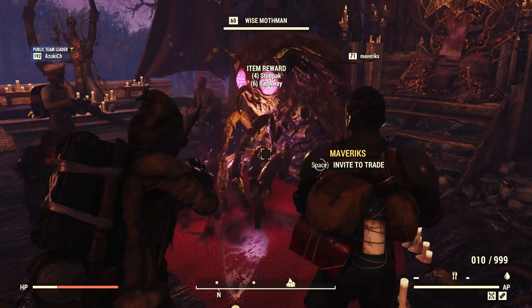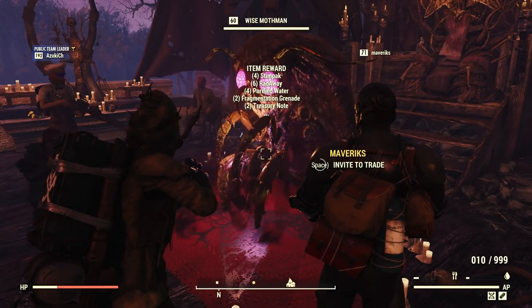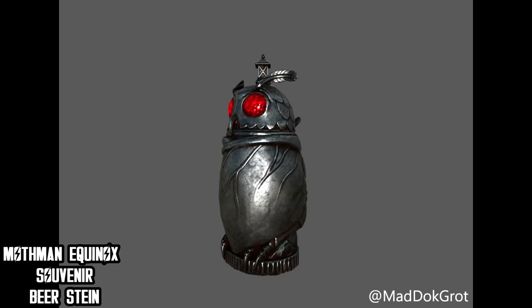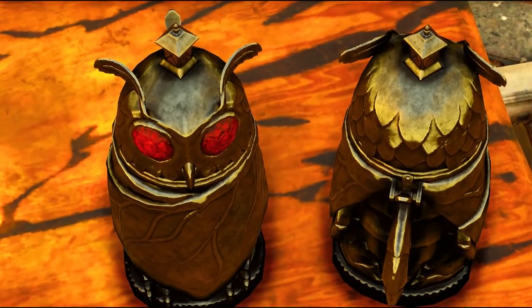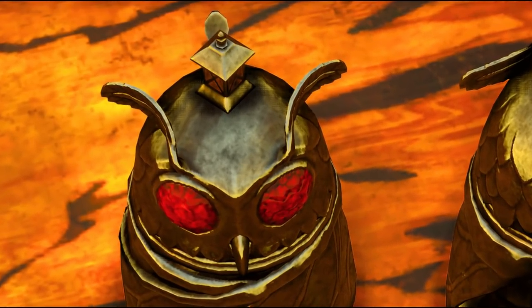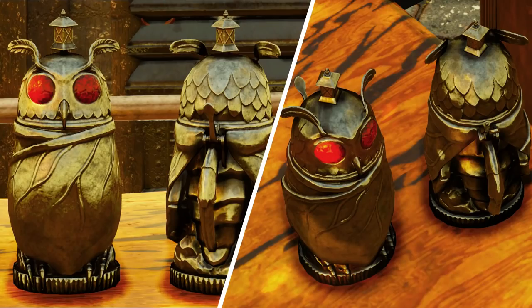Besides 60 caps per event, 2 treasury notes, and lots of random items, you can also unlock new cultist cosmetics and camp decors, as dataminer Garrulous retrieved from the game files. There are 10 rewards in total. Let's start with the Cute Mothman Beer Stain, which features a vengeful Mothman with closed wings and red eyes. It's curious — we are doing a Wise Mothman event, so you'd assume we'd get a purple wise one, but nope, we get the enemy version instead.